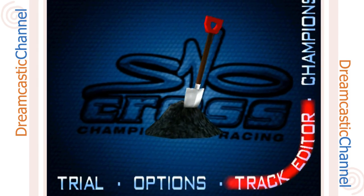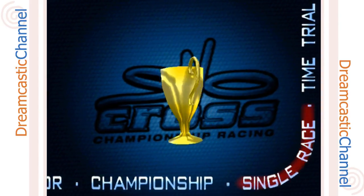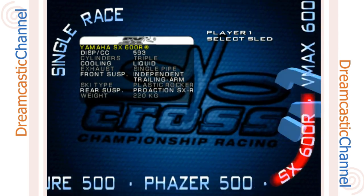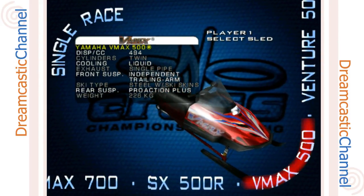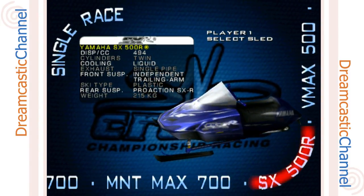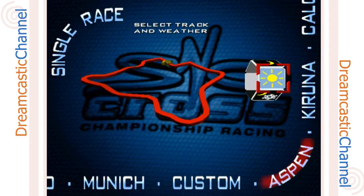There is a track editor, which is kind of cool — might have to check that out. The game modes include championship, single race, time trial, and options. Let's go into single race, one player. I'll pick our snowmobile. Looks like there are actual Yamaha snowmobiles in this. The graphics don't seem all that great — looks a little bit like high-res PS1 graphics. Let's go with this blue one; there are stats but I'm not going to pay too much attention.